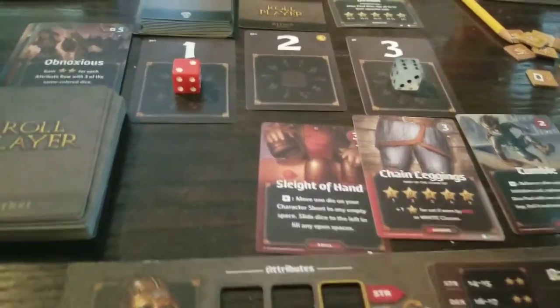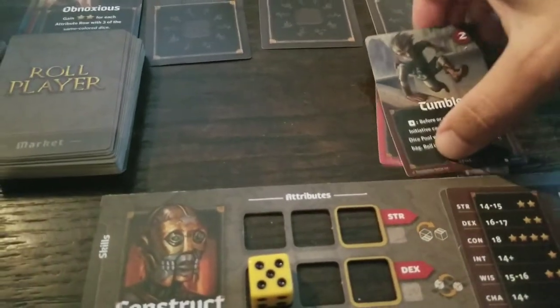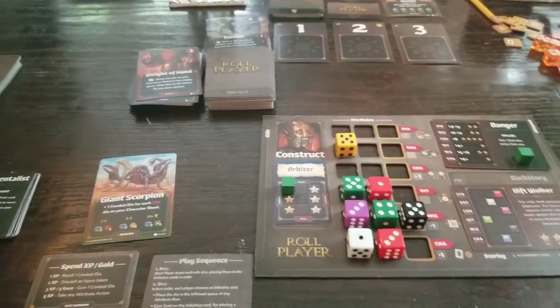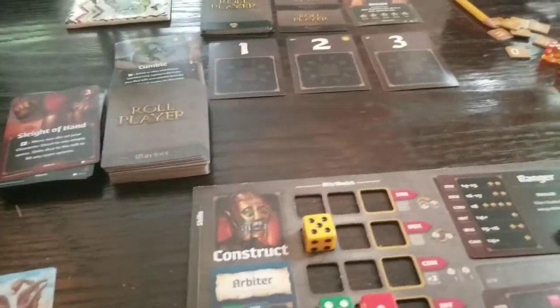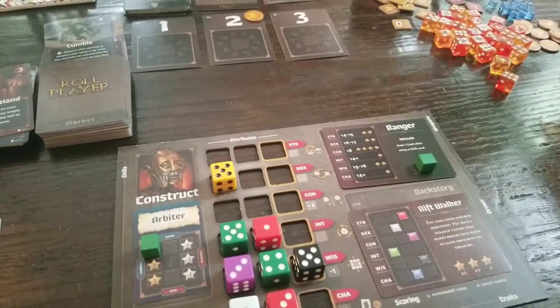We throw the dice back, reset the stage, put the leftmost card in the discard, the rest in the trash. I had a little family matter, had to work, went to bed — now it's the next day. I also realized I forgot to take my coin from the middle spot on the very first turn, so here we go.